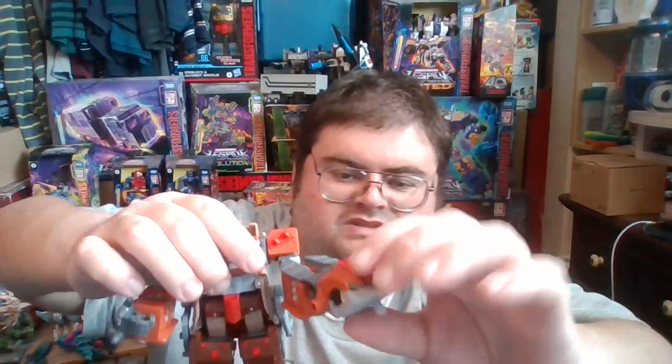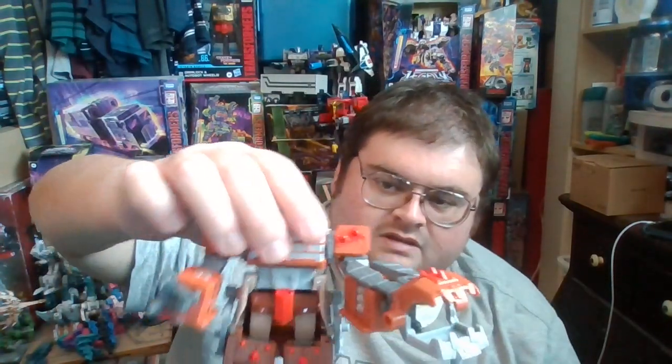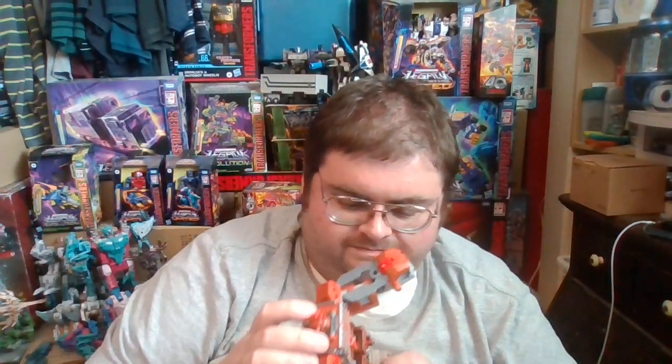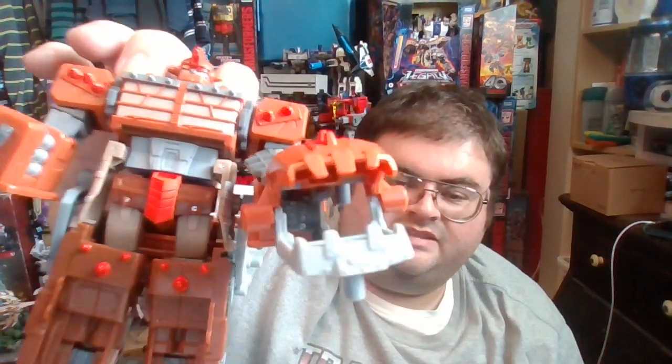His main weapon is a grabber claw, which hangs off the back of his garbage truck mode when in alt mode. This becomes the head and jaw of the Junkasaurus combiner. Officially he's supposed to hold it in his hand so it looks like he has a giant claw weapon, but you can of course attach it in other ways if you desire.